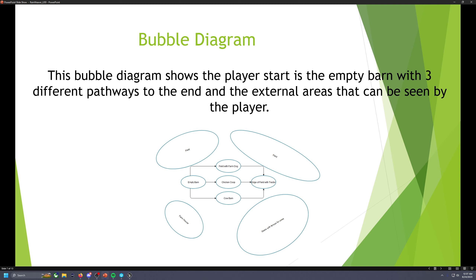Here's a quick bubble diagram. It shows the player is going to be starting in the empty barn on the left side, then the farmhouse on the bottom left, fields, grass with some fences, the cows and cow barn, chicken coop, field with the farm dog, ending with the edge of the field with the tractor.